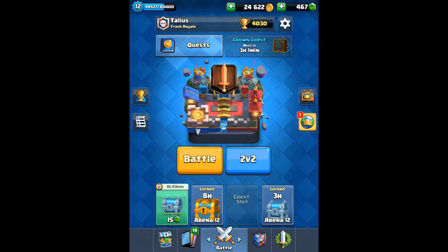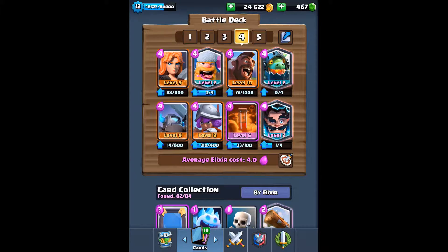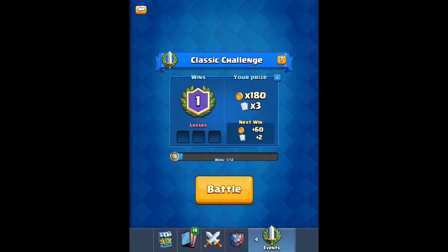Hey guys, I'm back with another Clash Royale video. Today I'm going to be using an all four Elixir card deck. This is the deck I'm going to be using: Valkyrie, Mini Pekka, Musketeer, Poison, Hog Rider, Electro Wizard, Lumberjack and Inferno Dragon. I'm not going to bother explaining what all these cards do because you should already know. Let's go over to the classic challenge and enter a battle.